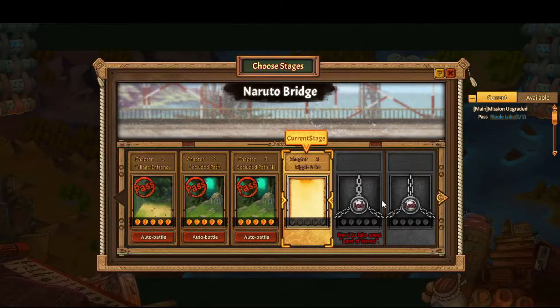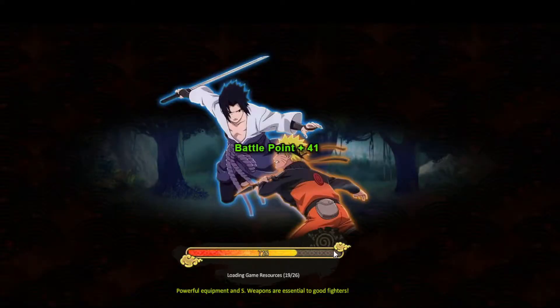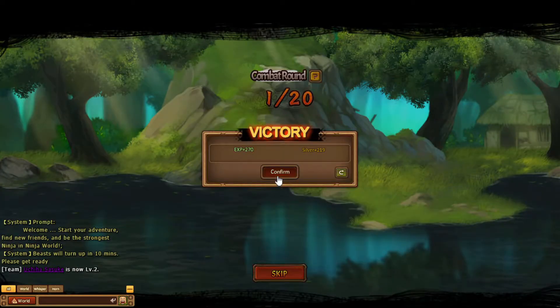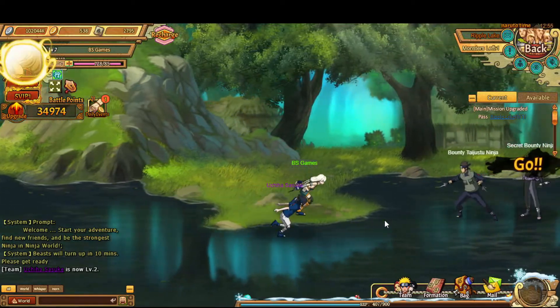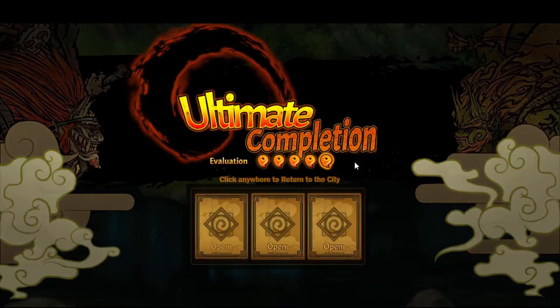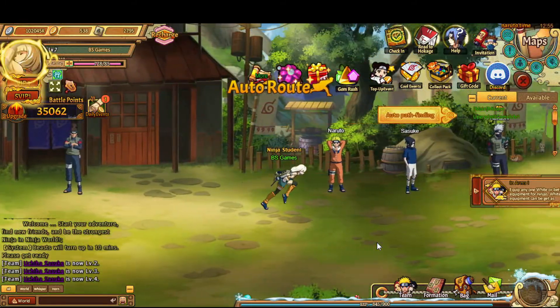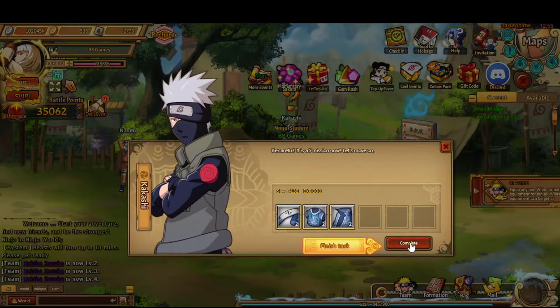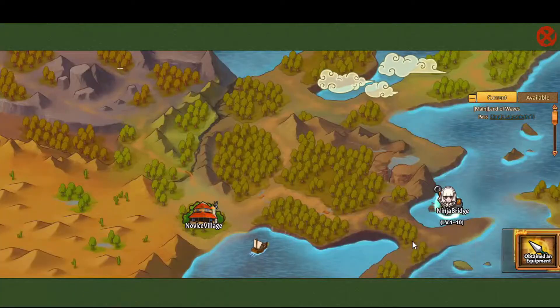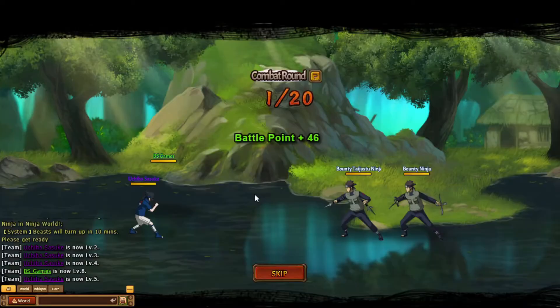I'm trying to get to level 30 or as high a level as possible in that ten minutes before the boss shows up. The server must start about two hours before that event. If you go on another server you'll be able to see the time, and maybe start your server at 11 o'clock. You'll be able to convert the difference between the Naruto time in the top right and your local area time.